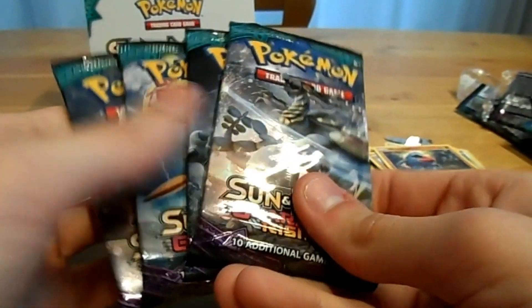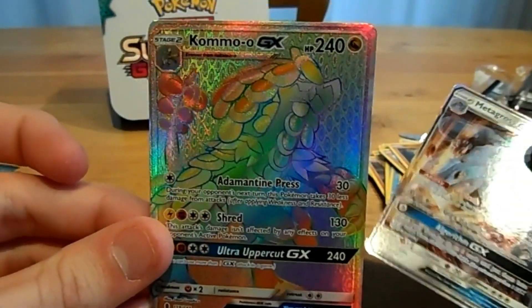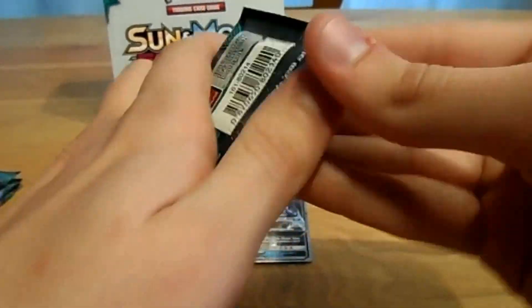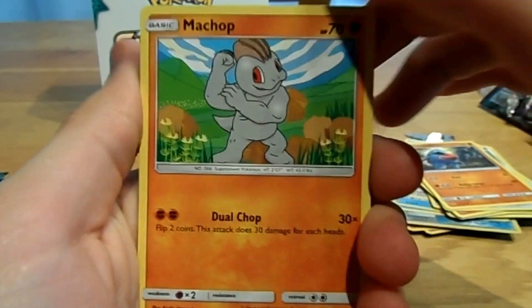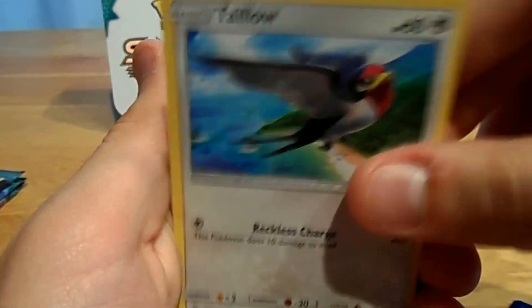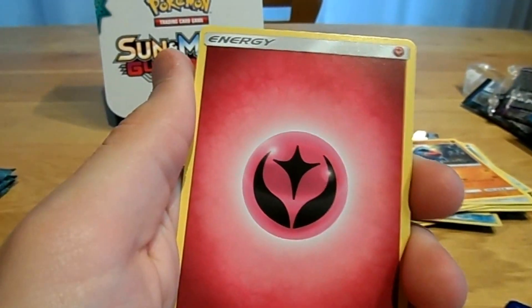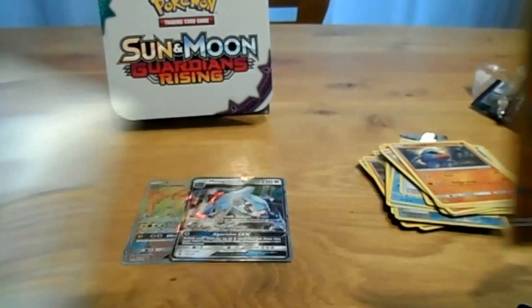We have four more packs on this side, meaning we've already opened 14 packs and got a Komala-O GX Hyper Rare, a Metacross GX, and a Garbodor. Pack 15, a Komala-O pack: Matchup, a Trubbish, a Delibird, a Young Mo'o, a Talos, a Reverse Rescue Stretcher, a Holo Machamp, a Fairy Energy, a Weeping Bell, a Fletchinder, and a Slicko.